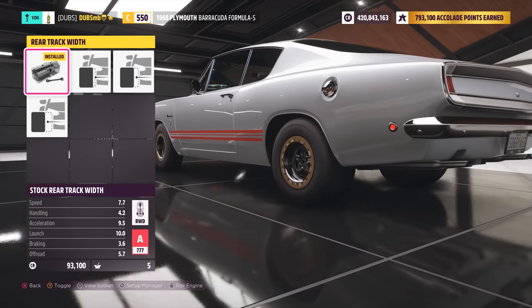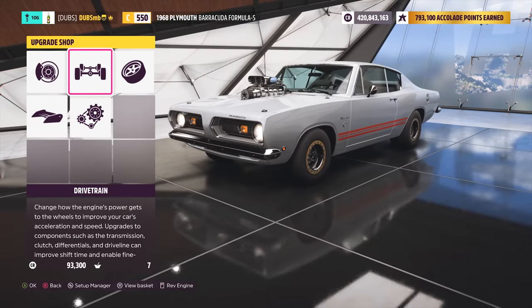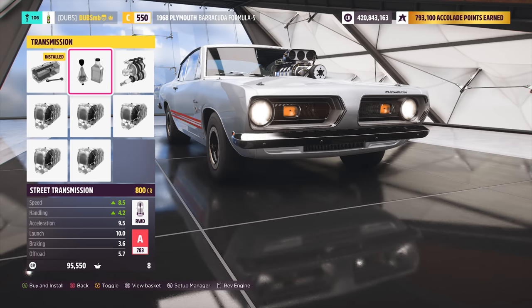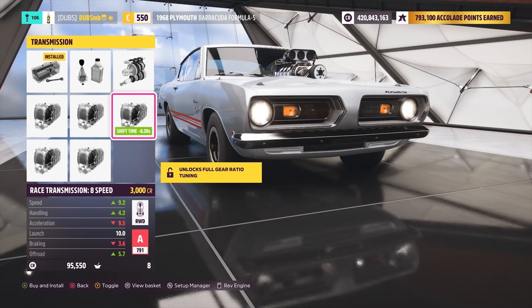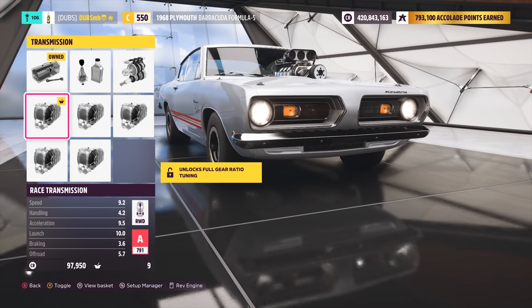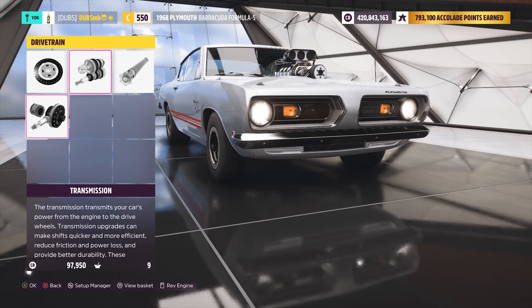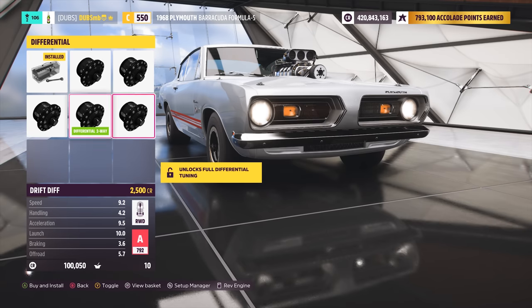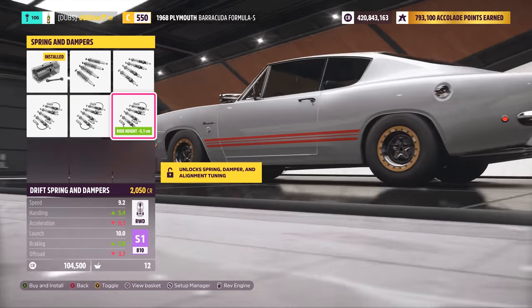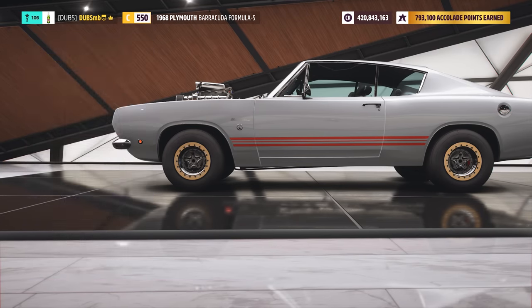I'm going to change the track width on this thing, for the rear and the front. Just slap on the best possible parts. I can't put drift transmission on it, which doesn't really make too much of a difference. It's a four-speed as standard — all old-school muscle cars are four speeds. I'll change that to a race transmission, which will bring us up to a six-speed. Get the carbon driveshaft, and the diff which is going to be off-road drift, because that just locks it. Brakes, this is all just to make it lighter. We can't put drift suspension on it, so I'll put off-road race suspension for a little bit more adjustability.